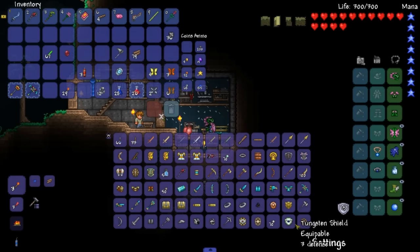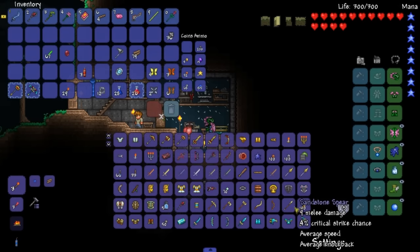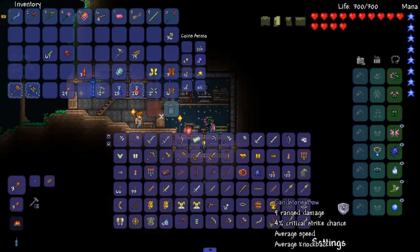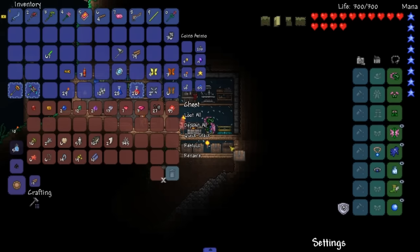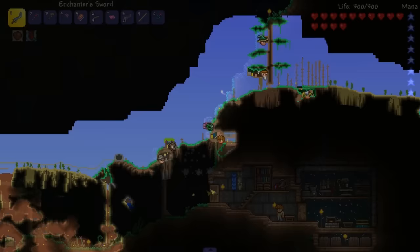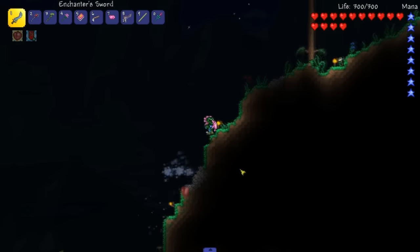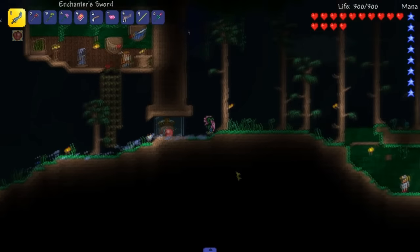These are decent looking, to say the least. We already fought a giant slime — did that in the last episode. It's a crown, right? Boom, we got a crown. Now we need antlion mandibles, which is a potion accessory. I really shouldn't have put the potion place this far — maybe I'll change this in the future.